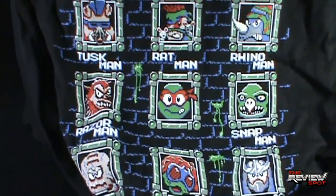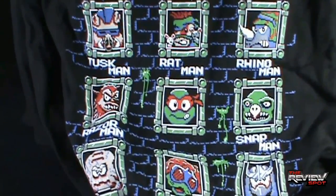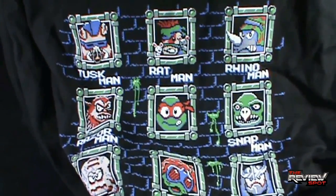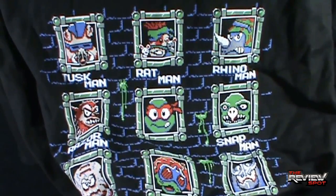Let's have a look a little bit closer at the shirt itself. In the middle, instead of Mega Man, you've got Raphael. On the outer sides, very similar to Mega Man, you've got your villain select screen. At the top you've got Tusk Man, which is Bebop; Rat Man, which is Rat King; and on this side Rhino Man, which is of course Rocksteady.